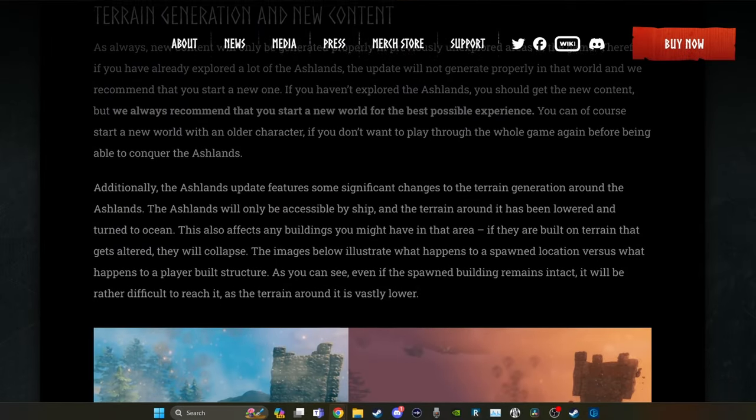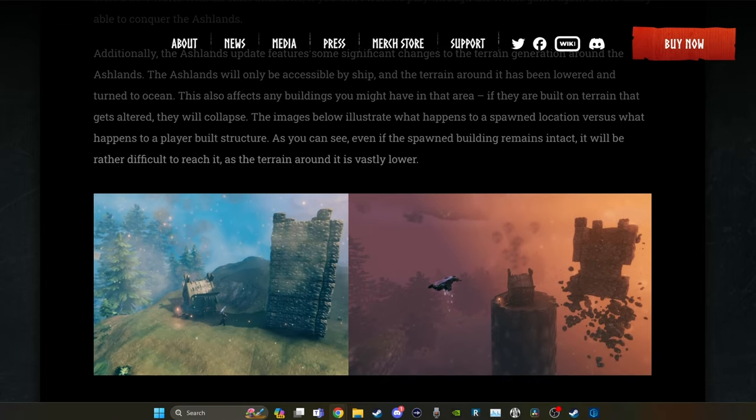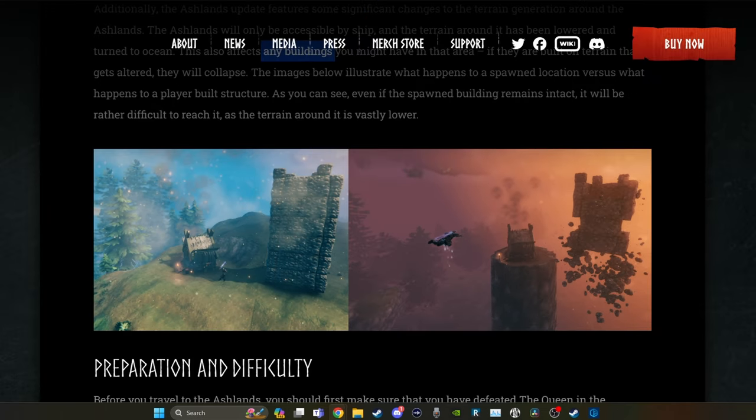They also talk about how Ashlands is going to have changes to the terrain generation around Ashlands, so you're only going to be able to get there by ship now. There won't be any seeds where it's connected by land to another biome. This also affects any buildings that you have in the area. This is going to have to do with the height of the ground being different. Something that you built will crumble, or something that was already generated because you've been there will be on a giant pillar that's really hard to reach. So you want to plan for that.